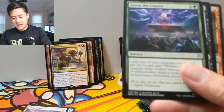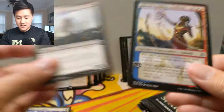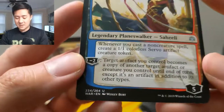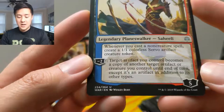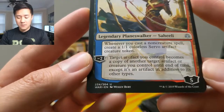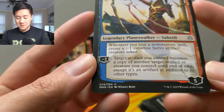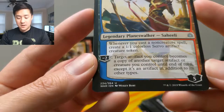The standard meta is completely planeswalkers everywhere. Saheeli — this is another good one for only three mana. Starts at five loyalty again, so such high starting loyalties. Whenever you cast a non-creature spell, create a one one servo artifact creature — insane! Minus two: target artifact you control becomes a copy of another target artifact or creature you control until end of turn. Interesting.